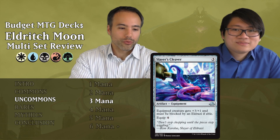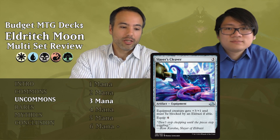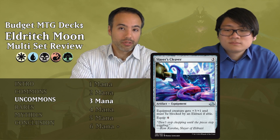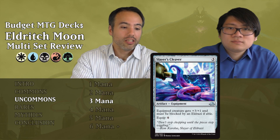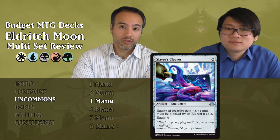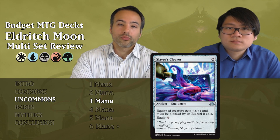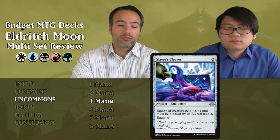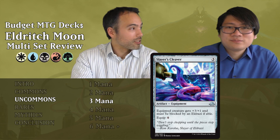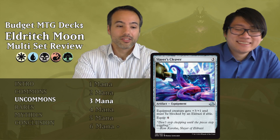Slayer's Cleaver costs three mana — artifact equipment, equipped creature gets plus three, plus one and must be blocked by an Eldrazi if able. There are plenty of Eldrazi from previous sets, so this could happen. But is the Eldrazi that blocks going to be one you want blocking? Maybe it trades up against your stuff uncomfortably. Setting that aside, seven mana total to give plus three, plus one is just too much. Who costs these things? Just put it aside.